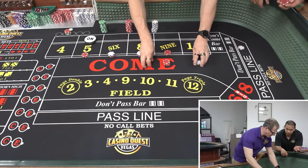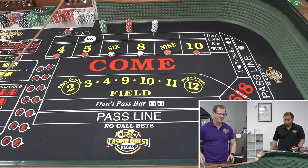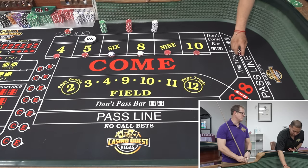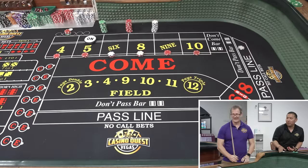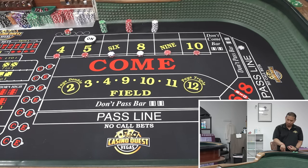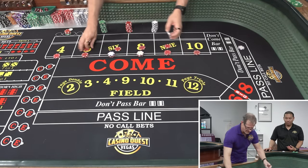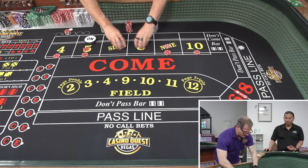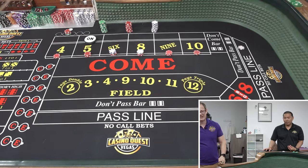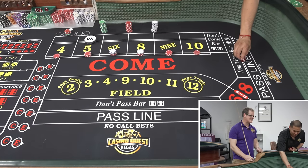Bam — look at that! You are a true professional, a consummate professional. Six easy! Love it when a plan comes together. Look at that — that easy! $21. We're gonna press the inside. One more number — that's all I ask: uno más, por favor. For the content!